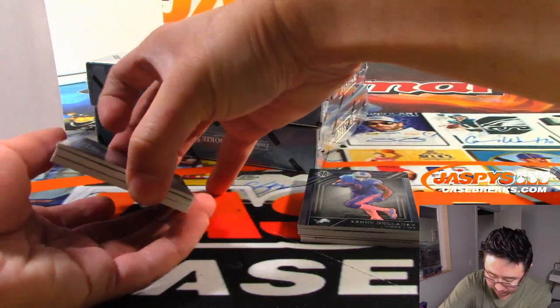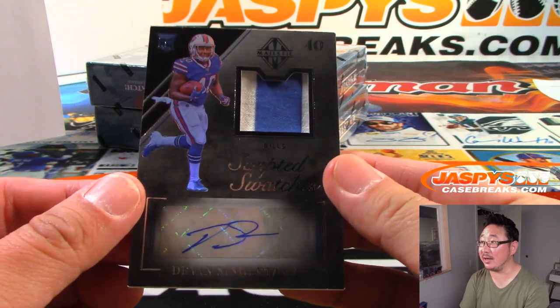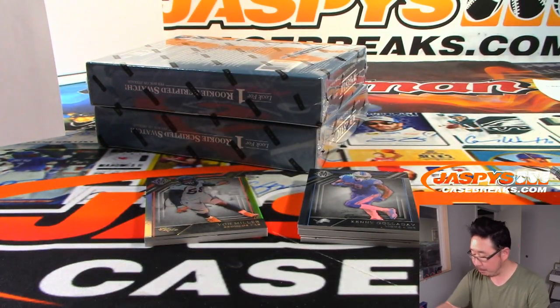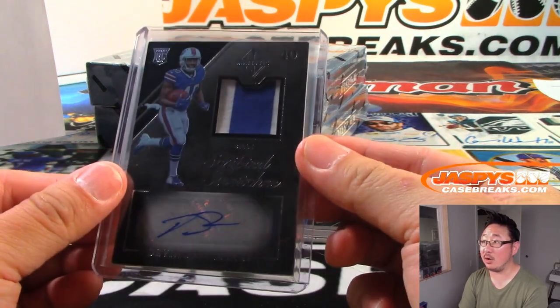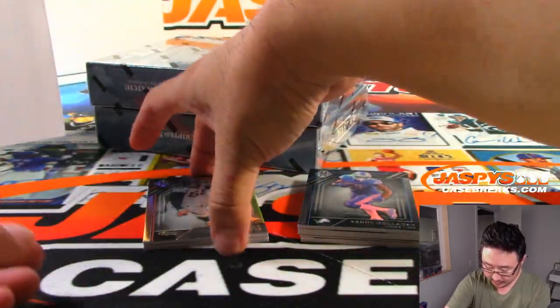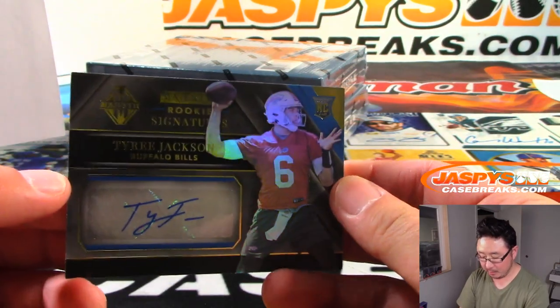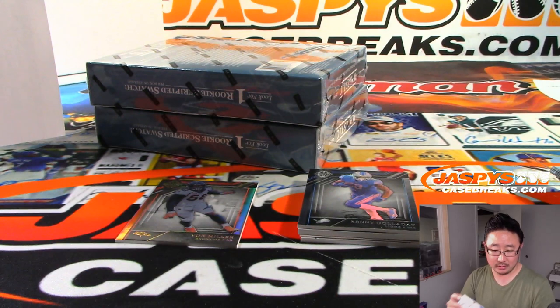Autos — scripted swatches, Devin Singletary, two-color jersey and autograph, Buffalo — that goes to Lucas Snow, who picked up the Buffalo Bills straight up. 13 out of 199. Next autograph: Vaughn Miller reveals one out of 49 — more Bills. Tyree Jackson, Buffalo. Lucas Snow, Buffalo Gold. 18 out of 49.